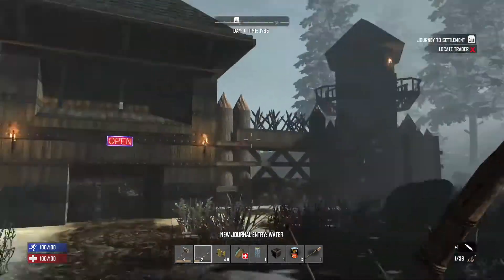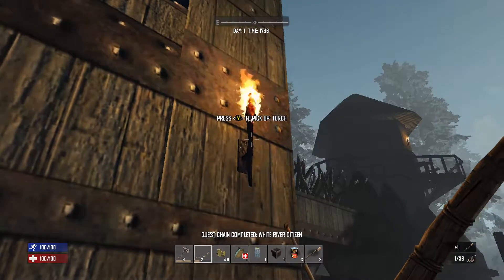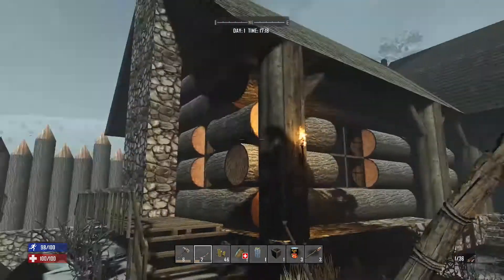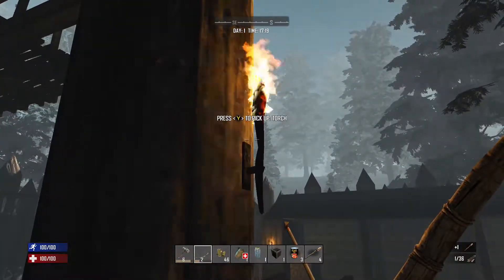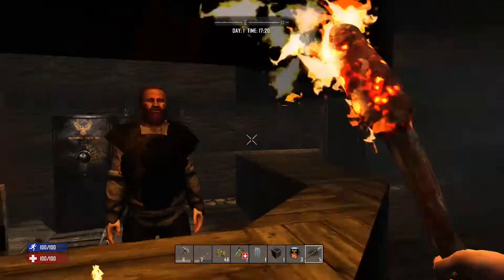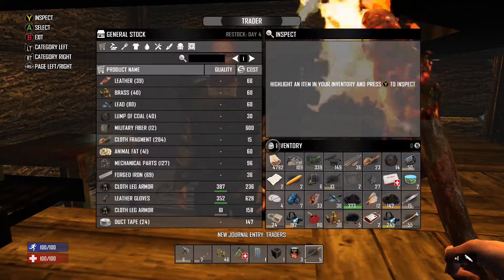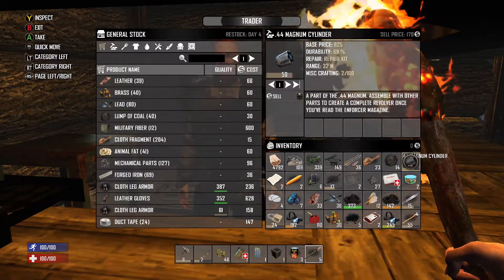My inventory is full, but I can still pick up torches because I have torches on me already — they stack. Normally when inventory is full I can't grab more torches, but these stack with existing ones. Let me grab all the torches — it says 'take' so we're not really stealing. This is the snow area trader right here. He says hey, blah blah blah. I found some items while traveling so let's sell off everything we don't need.